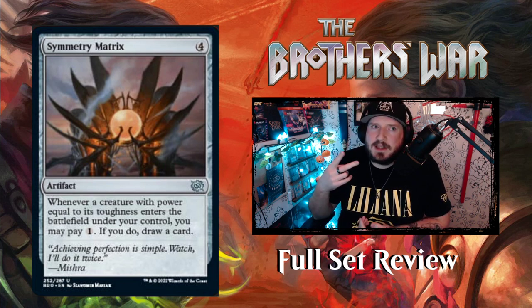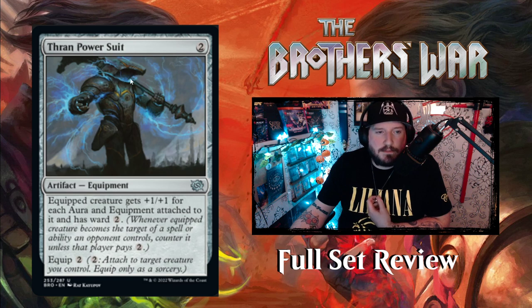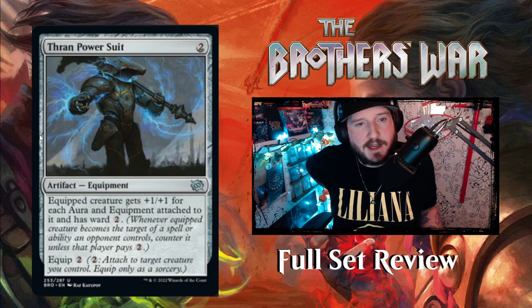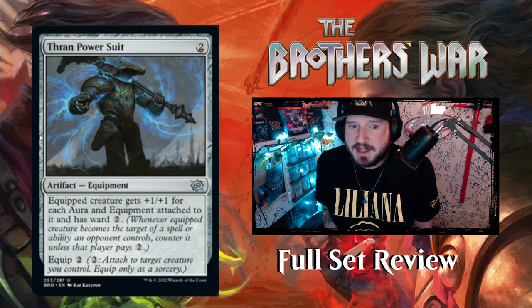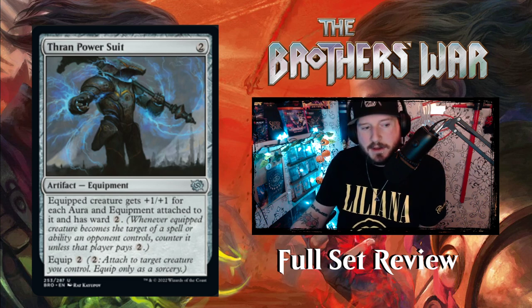The flavor text says 'Achieving perfection is simple, watch, I'll do it twice' — says Mishra, who is the more chaotic of the two brothers. Interesting they chose Mishra for that. Then we have Thran Power Suit — two mana for an artifact equipment. Equipped creature gets +1/+1 for each aura and equipment attached to it, and has ward two. This is going to break the dwarf equipment deck — the Bunnor deck in Modern is officially broken. It gets +1/+1 for each aura and equipment already on it, plus ward!